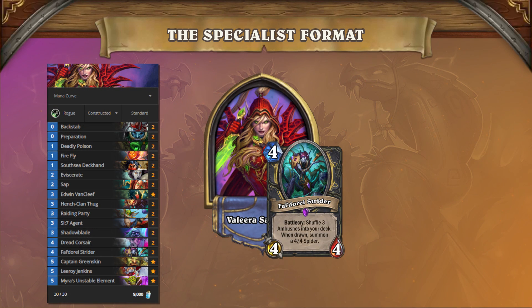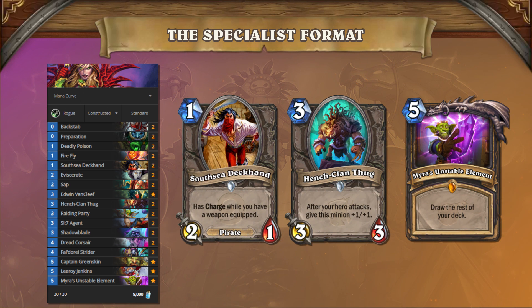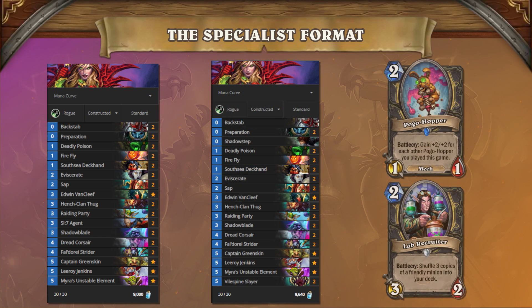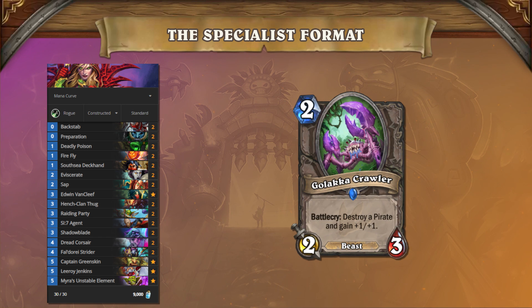Myra's Tempo Rogue is a relatively new deck, but don't let that fool you — it is extremely powerful and has already put up top 8 finishes in multiple Masters qualifiers. The core of the deck is an aggressive tempo shell backed up by Myra's Unstable Element to refuel. The secondary deck allows for a transition to be better versus midrange decks. The tertiary deck transforms into a control killer with the ability to shuffle unending Pogo-Hoppers into the deck with Valeera the Hollow and Lab Recruiter. Due to the rise of Tempo Rogue in these qualifiers, some players have begun adding Golakka Crawler to their decks to increase their chances in these matchups.